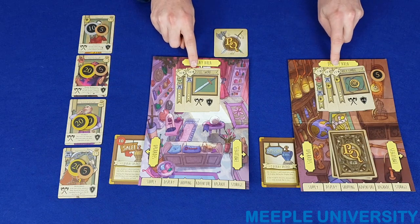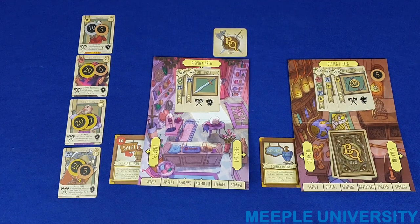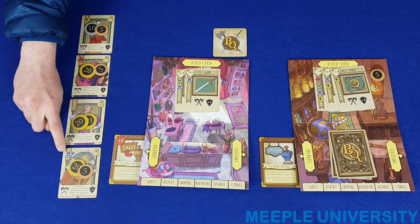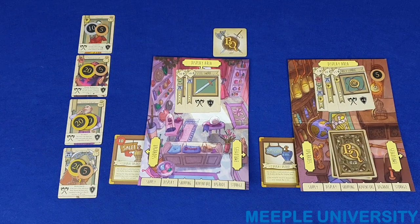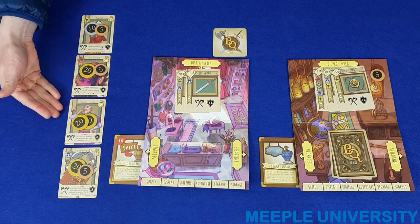If still tied, whoever has the quest token — or moving clockwise around the board from that player — breaks the tie. So in this scenario, this player would get first choice of hero. The player in that order then chooses any one of the available heroes to have come to his or her store. The only restriction is that the hero must have a class icon which matches at least one of the class icons shown in the player's display area. So in this scenario, the player would only have access to the barbarian, or because of the special text effect here, the nobleman.